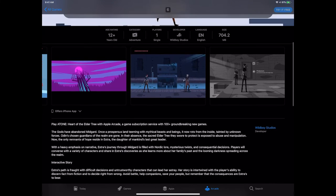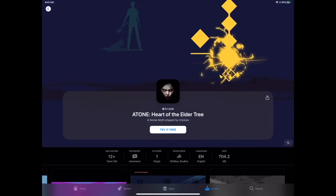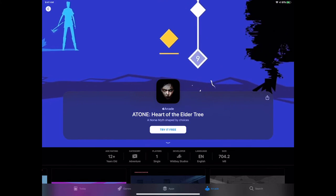Atone: Heart of the Elder Tree has a great design. It has a vibe of Sword and Sorcery — also if you played Gris, it has a similar design vibe. You have this ornate design to introduce you into the world, then the whole adventure experience going through different ornate pathways and sequences. Definitely one to keep on your radar. It's Norse mythology as you go on your adventure, so if you're an adventure game fan and want more 2D style rather than 3D adventure like Oceanhorn, keep a big eye on this one.